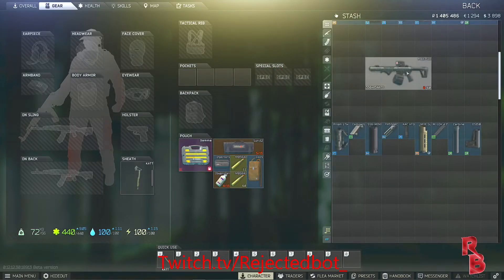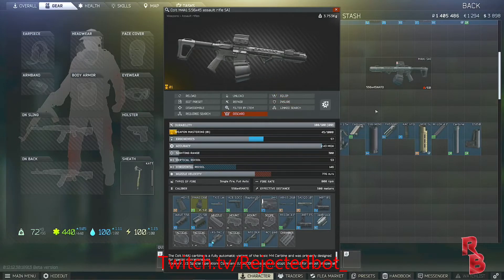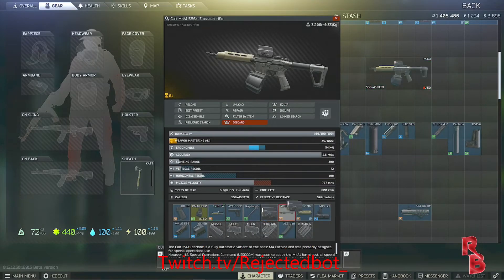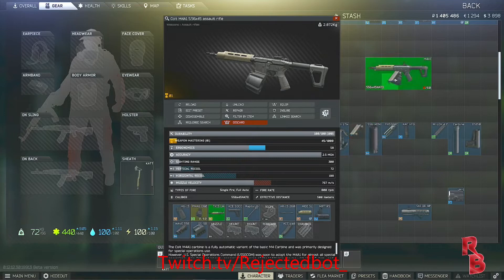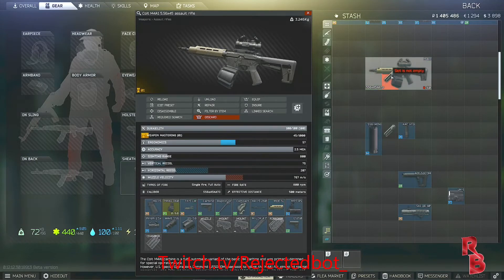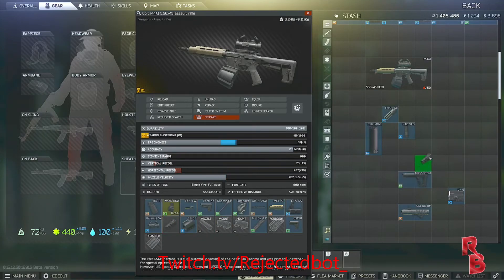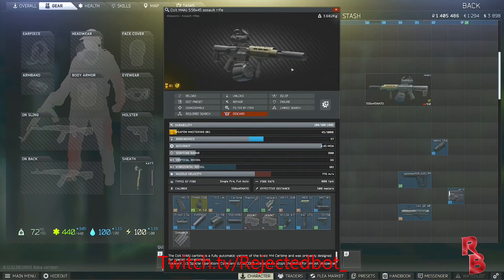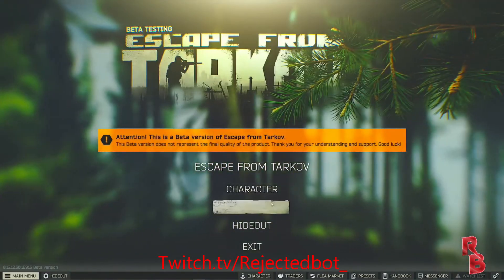What's good with this build is that you already have the 60 round mag, which obviously you can't buy. I'm gonna remove these parts — I think that is what it's gonna look like in the end. Nice and easy, go back just to show you.